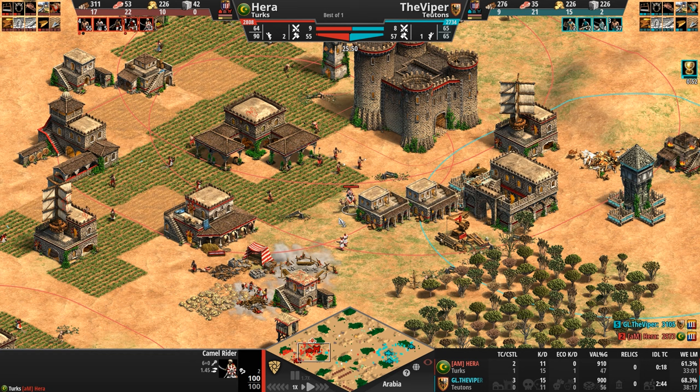Now the camels on both the north and south are going to zone out these knights. But there are a lot of knights here. Our Teuton is going monks — getting the old Fervor, making them move a little bit quicker. And now I see some cavalry archers being thrown into the mix.